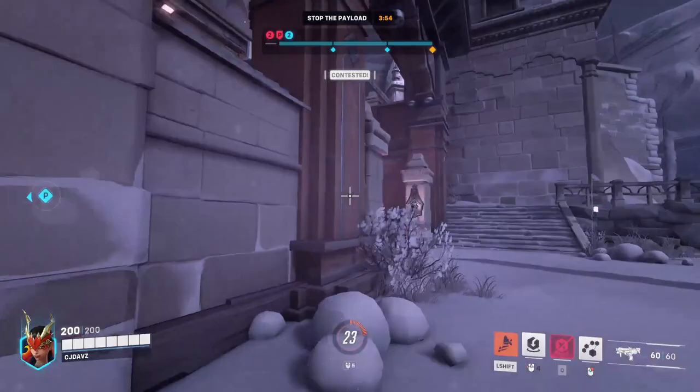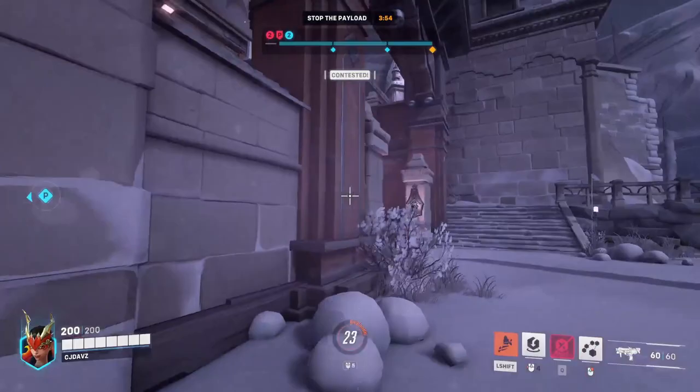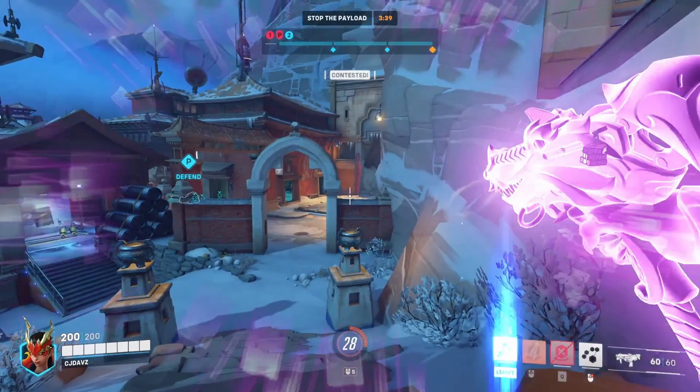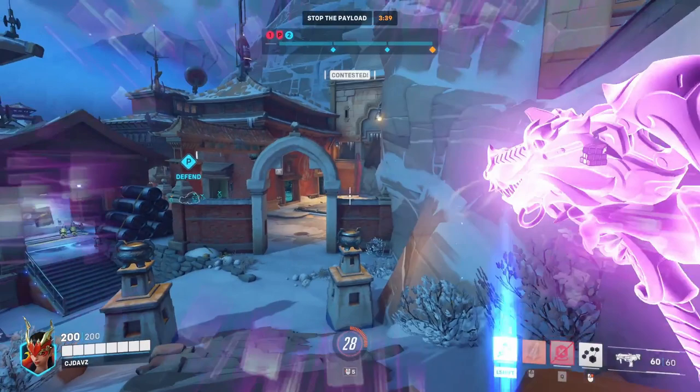So once you make your way around spawn, you're going to be right here on this little side of a hill, right here in this corner. And you can see that this is not all the way textured through — you can shoot through the rocks right there. What you have to do is throw your translocator down, wait a second, and it will glitch you underneath the map.